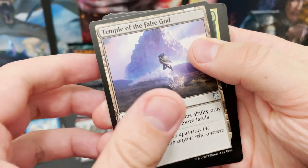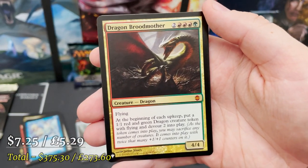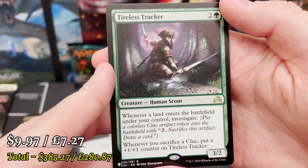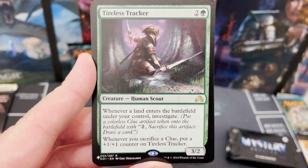Dragon Broodmother — in my radar deck, this does bits! And then you can Devour and go mad. Tireless Tracker from Shadows over Innistrad with that Clue mechanic — I believe it's worth about five dollars, so a nice little tidy pull.